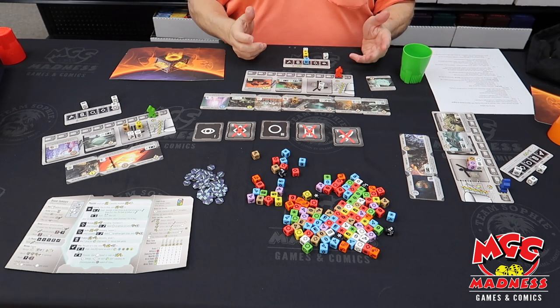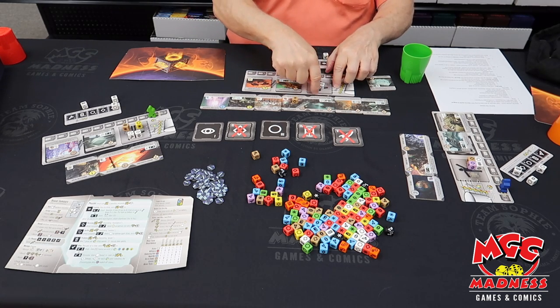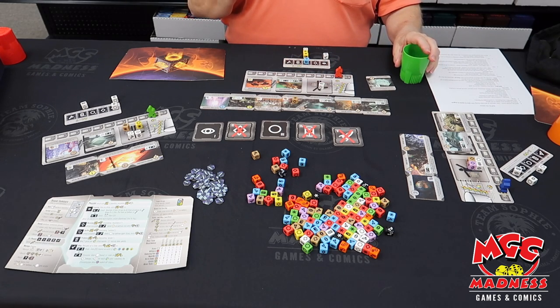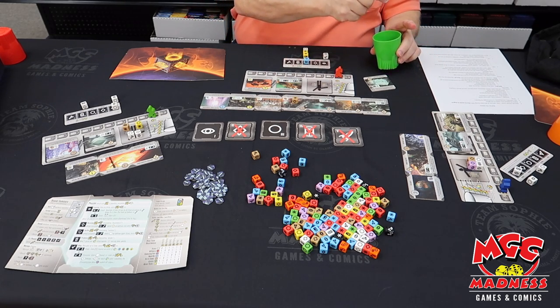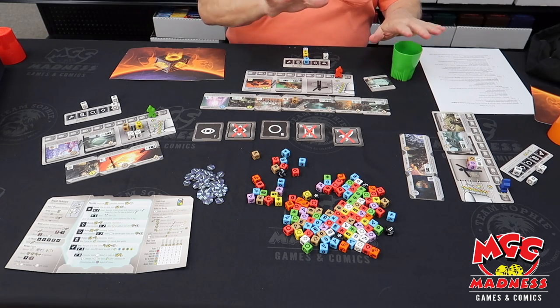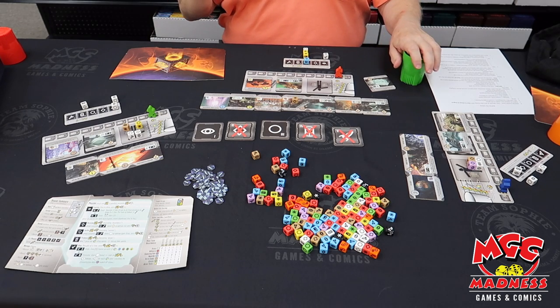We'll execute all our phases, do stuff, and at the end our dice will end up back here in the citizenry. To make them useful next turn I have to buy them from there back into my cup. Let's talk about what the different phases do for you.